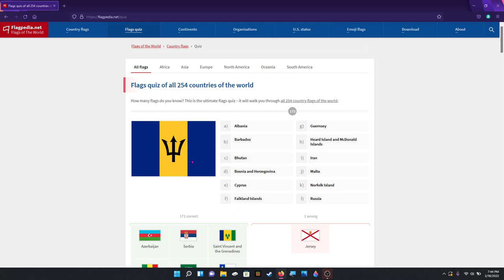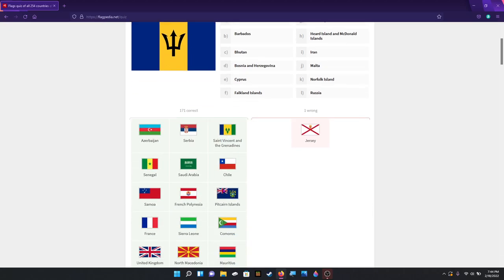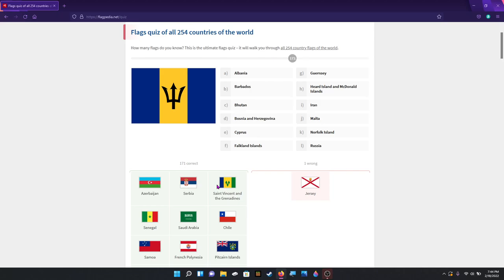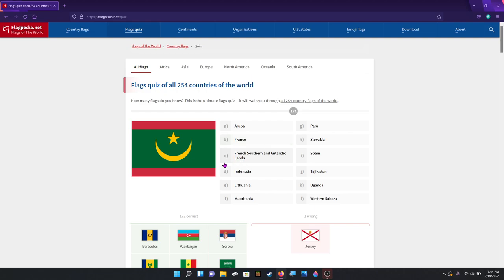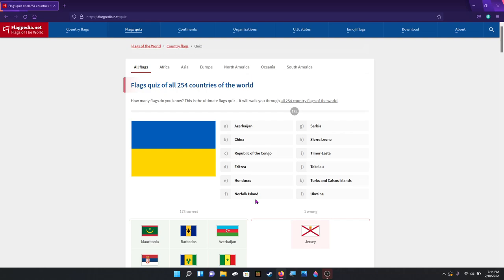How many are we in? We've done a hundred and seventy-two. Barbados. Mauritania. Ukraine — a little bit of tension going on out in that direction.